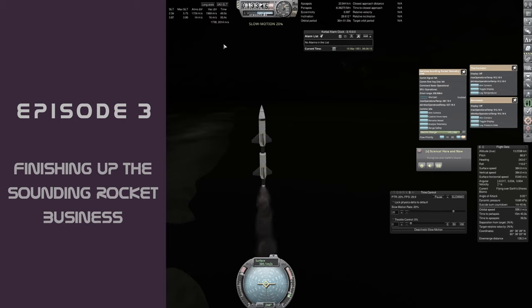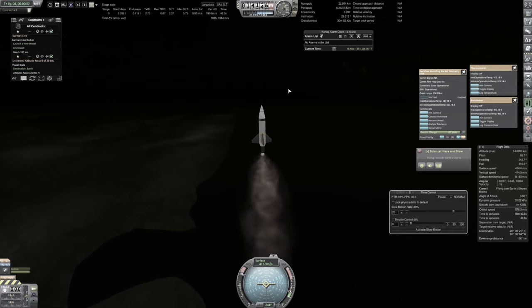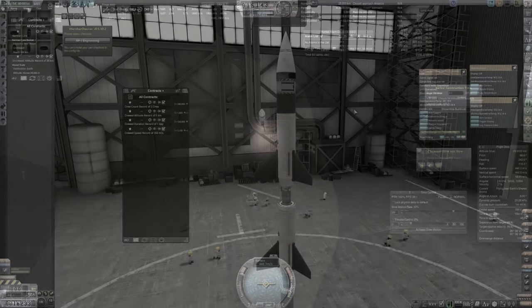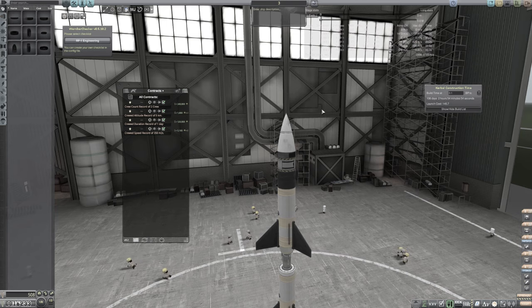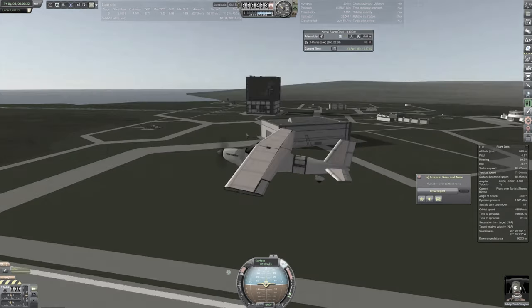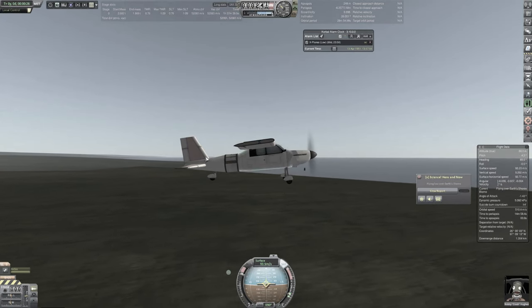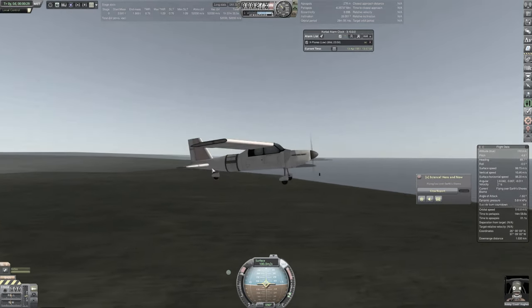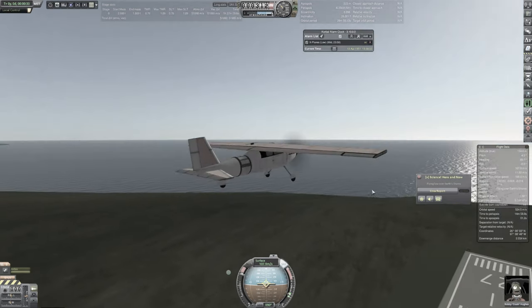Let us again summarize our progress from last episode. We built and launched our second sounding rocket that was more than capable of getting us past the Kármán line and all the way into space proper. In the VAB queue, we are currently constructing the rocket that will not only get us to space again, but also return some data safely to the ground. Finally, toward the end of the episode, we took to the skies in our dazzling pink flyer to gather a bunch of extra science from some remote biomes. This episode will pick up right where we left off, before we finally finish up the sounding rocket portion of this playthrough.